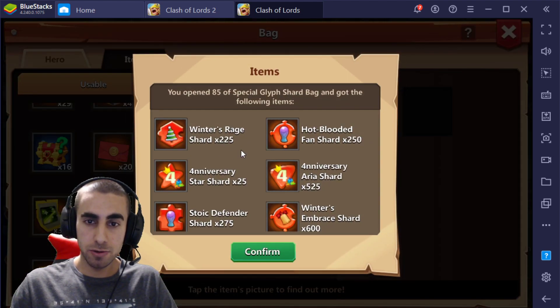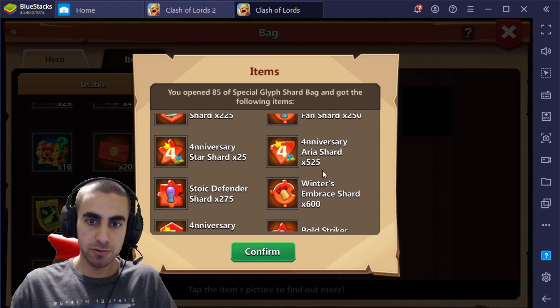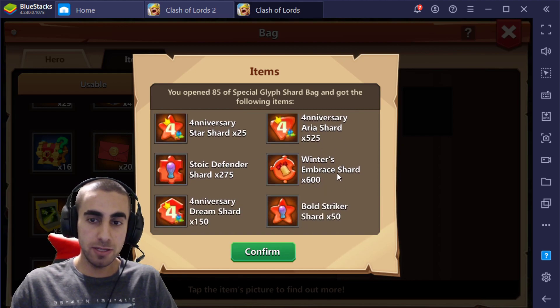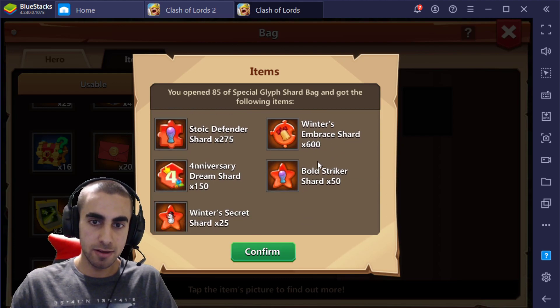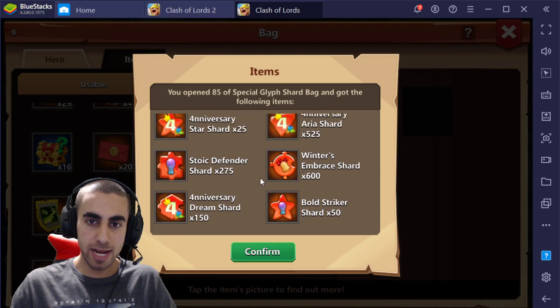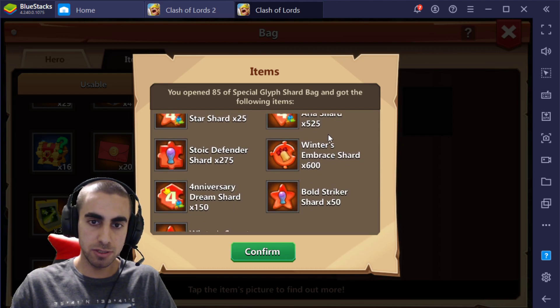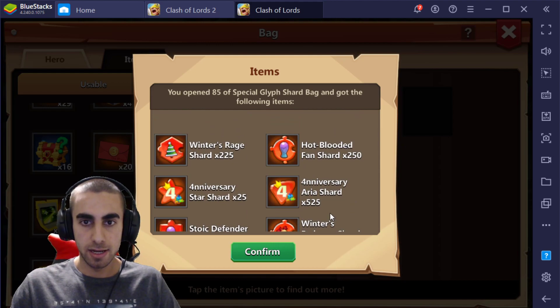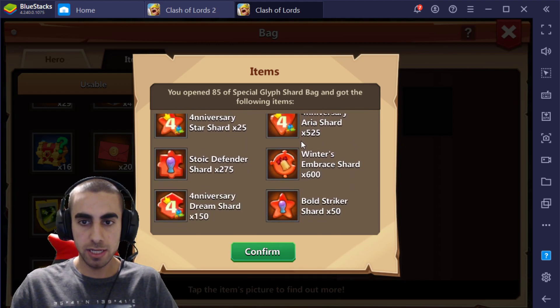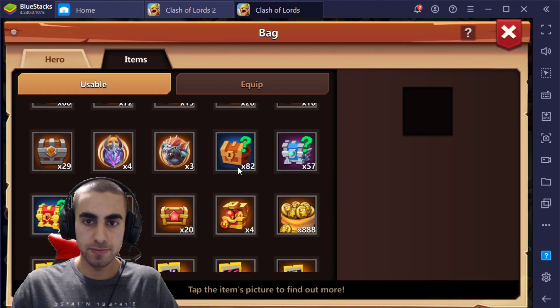Winter's Rage is 225. Hobblood of Phan is 250. Fourth Anniversary is a measly 25 — that's the star one. Fourth Anniversary Area is 525. Static Defender is 275. Winter's Embrace is 600. Fourth Anniversary Dream is 150. Bold Striker is 50. Winter's Secret is 25. So for 88, Winter's Secret you got 25, and Fourth Anniversary Star you got 25. The Circle ones — Area, Winter's Embrace, and Hobblood of Phan — are the easiest ones you can get. Bold Striker at 50 is terrible. So we got 82 of these.